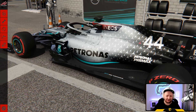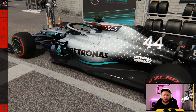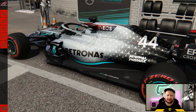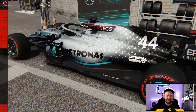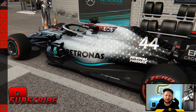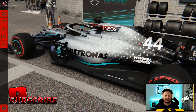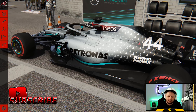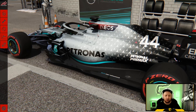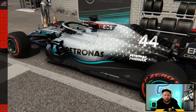Welcome back to another Assetto Corsa video. Today we're racing the F1 2020 cars around the new Zandvoort layout. This is in line with the 2020 iteration of this track - Max Verstappen did some laps at some point last year and that's what this track is modeled off of. It's a bit of a stretch to say this is a new layout - in reality they've just reprofiled about three corners and played around with the off-track surfaces like gravel traps to make it safer for a modern F1 race.